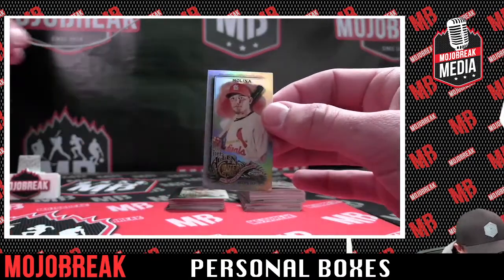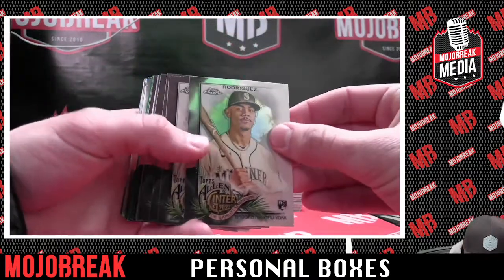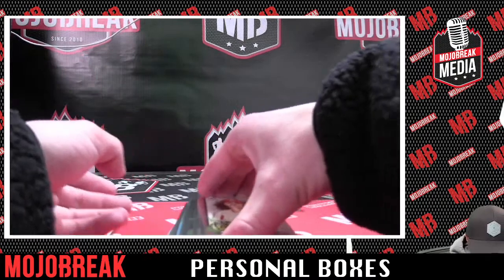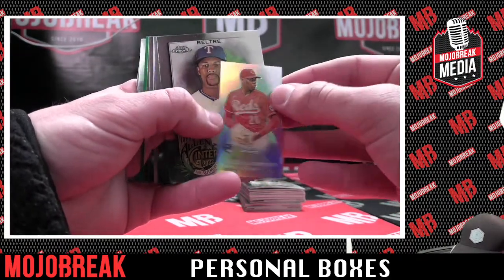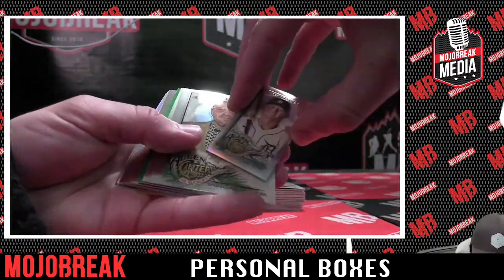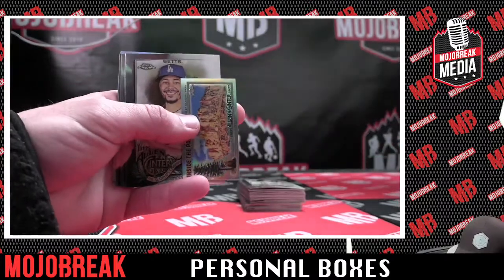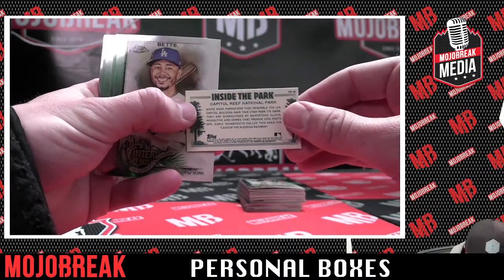Got a rookie card of Julio. So many to sleeve — I like it. Hunter Green, rookie refractor — that'll be sleeved and top loaded. Arenado refractor, they're pouring out everywhere. That Torkelson refractor will be top loaded. Green of Nick Lodolo for the Reds, number 67 to 99 — top loaded. Inside the park — Capital Reef National Park refractor. That's so cool.